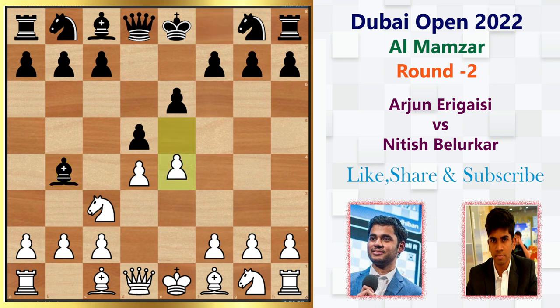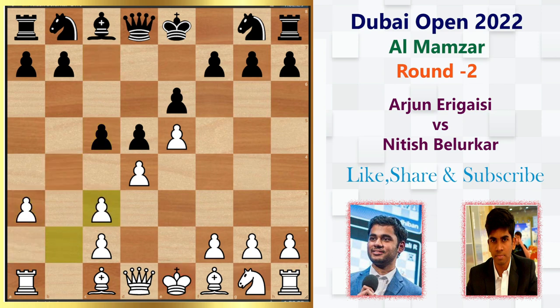So after Bishop b4, we have pawn to e5 — the most commonly played move. Then c5, hitting the center, especially the d4 pawn which is the base point of White's pawn structure. That's the ideal choice in the French Defense. So a3, we have Bishop takes c3, b-takes-c3, and then he plays Knight e7. In this position, White has multiple choices, and especially Queen g4 is one line — that is called the Poison Pawn line.